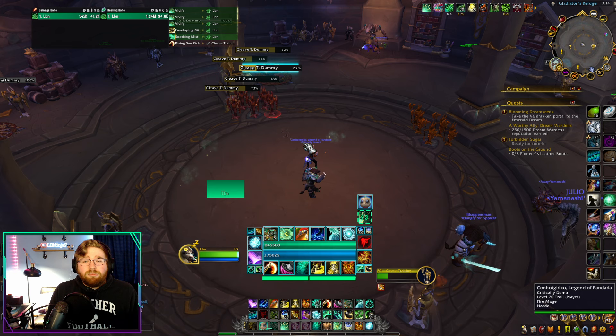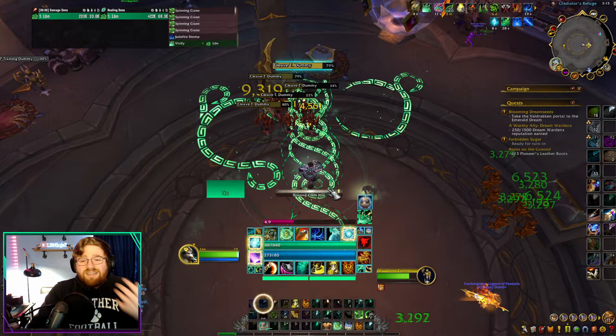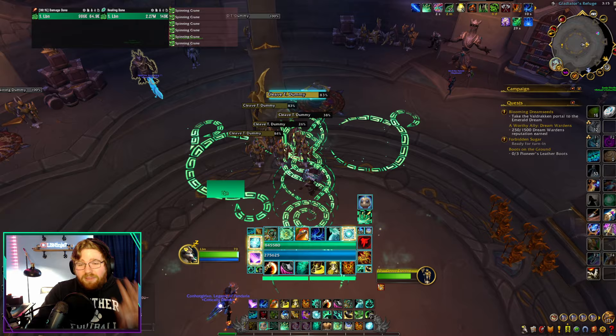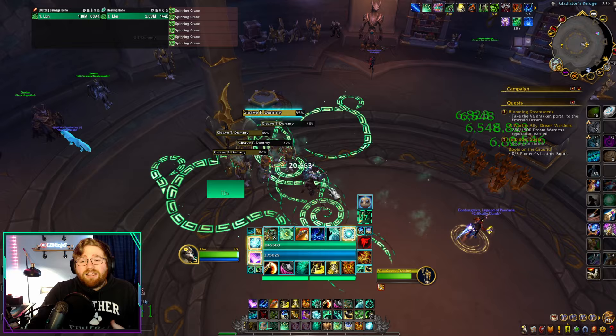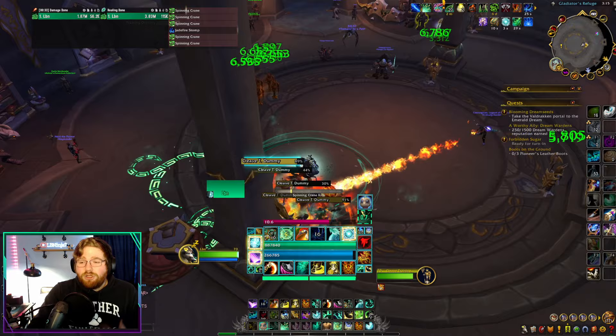Should I jump out and get my HoTs prepared for incoming damage, or will my Spinning Crane Kick be enough? But for the most part, your default rotation is going to be your Feyline — you want to default to staying in melee. For those who do not play with Feyline, hear me out — it's just going to make your life while out in range doing those casts a lot easier, because people are going to have a higher average health percentage. If there are five or more mobs, you generally want to just stick to Spinning Crane Kick.